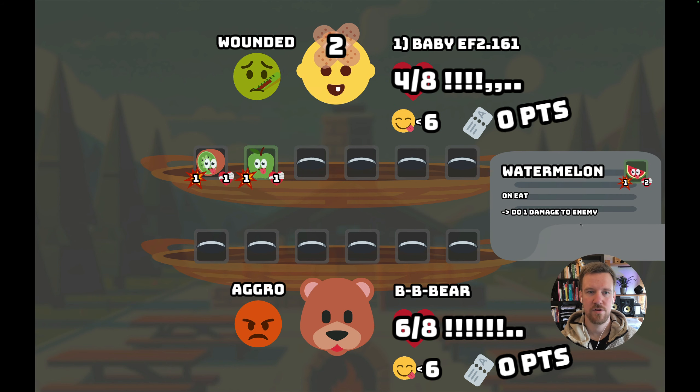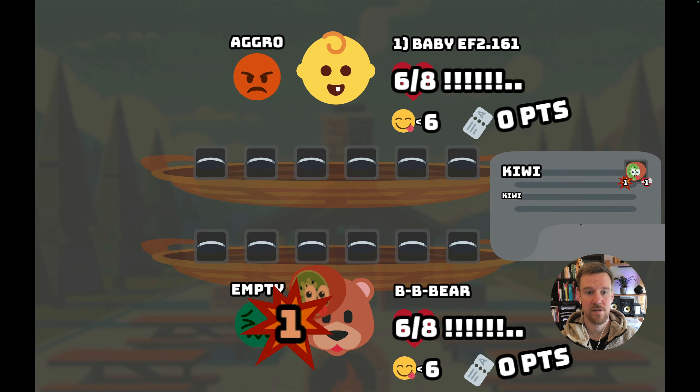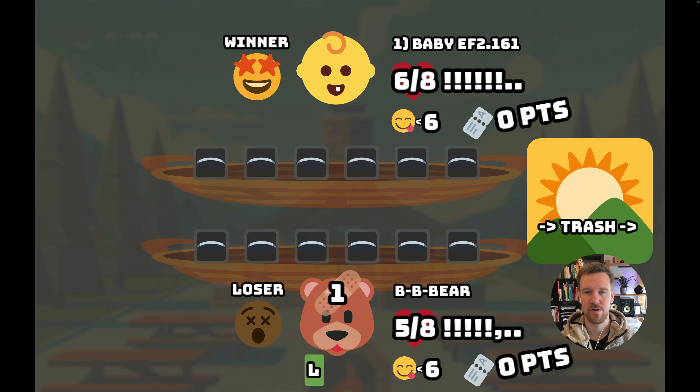The enemy is now wounded so it has to heal, but it summons the kiwi so we lose. Fights are resolved based on the amount of actual health left — that's the only thing that matters — so it's either a draw, a loss, or a win. We are a loser so we get zero points, and we get an L card. If you have four of these cards the run is over — L-O-S-T for lost.